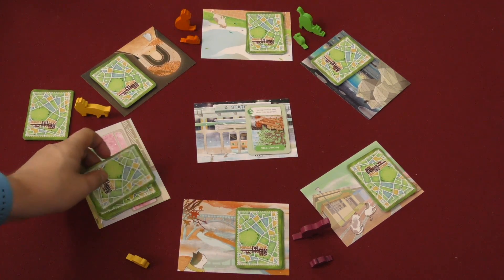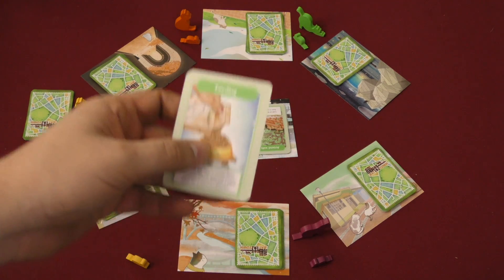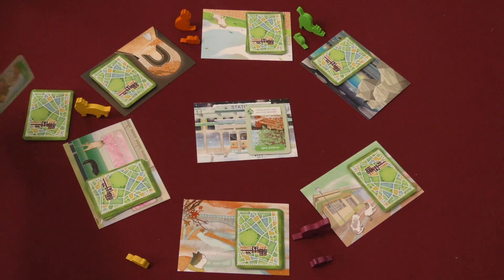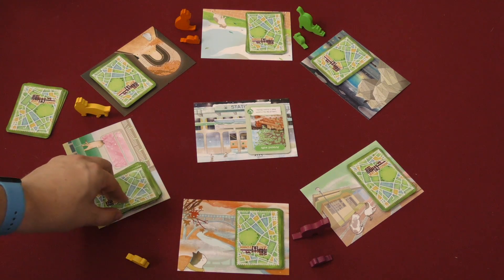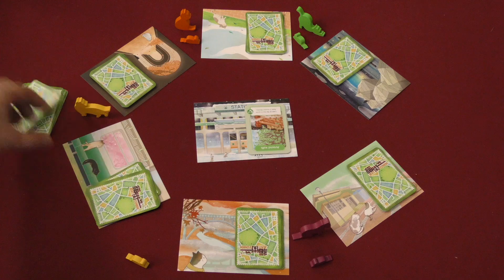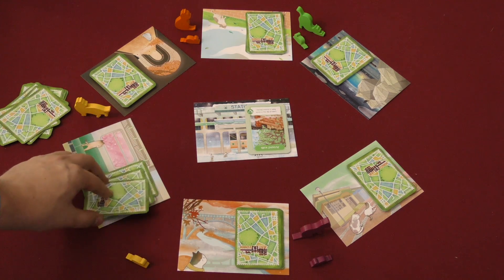When you search, you take the top card and flip it over. If it's an action card — and this is an action card, it's green — it is discarded into a discard pile face down. If it's an item or a cat card, which those ones are not, and wow, this would be a really bad one to search.